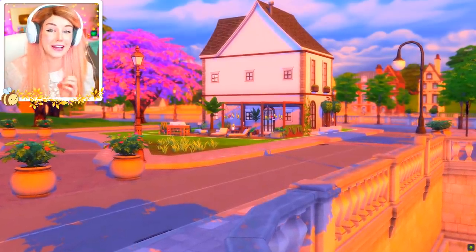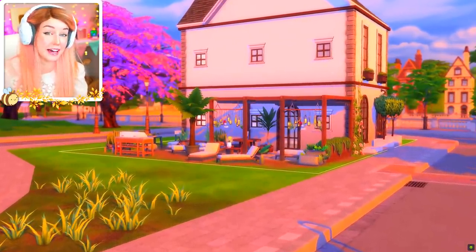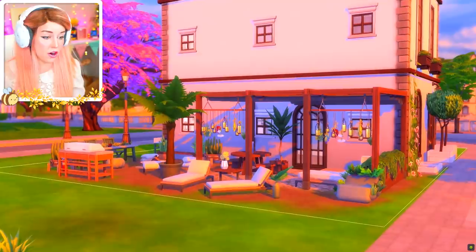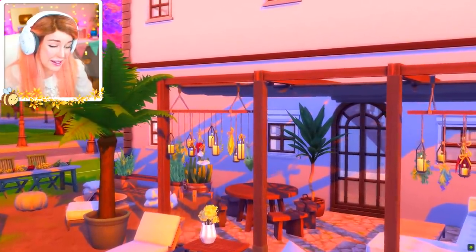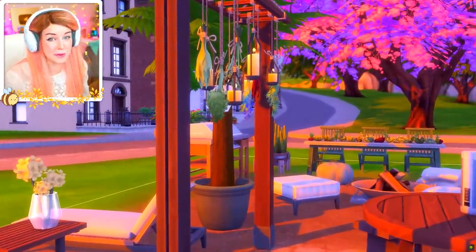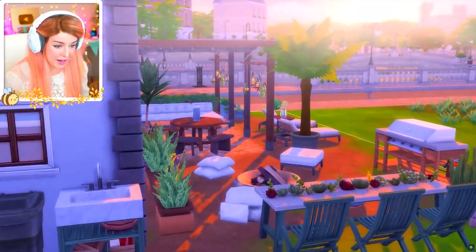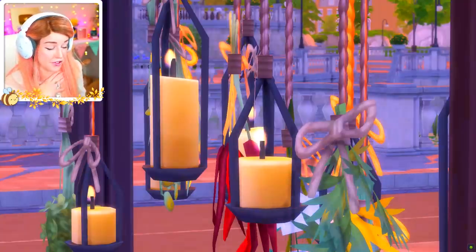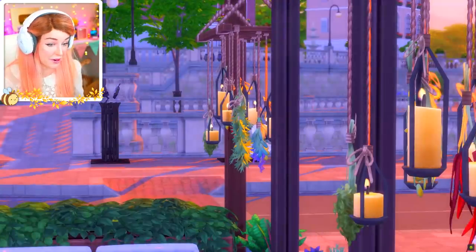The first thing we're going to be doing is checking out the Jardine set - which I think is a play on the French word for garden - released last year by the same wonderful creator. This set has so much stuff in it, there's 51 items. Honestly, it is absolutely wild. I'm always blown away by the beautiful stuff that people can create for this game and have it look so good.